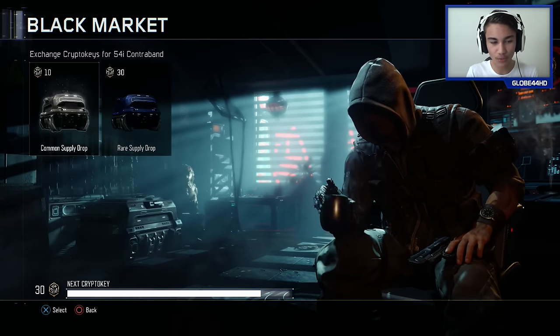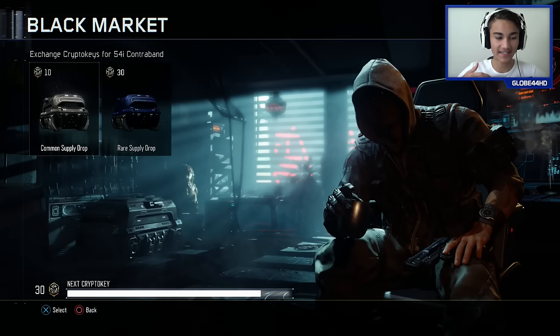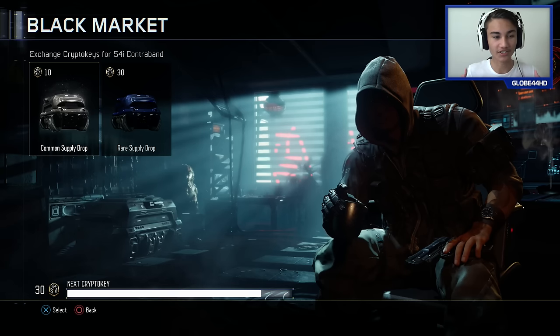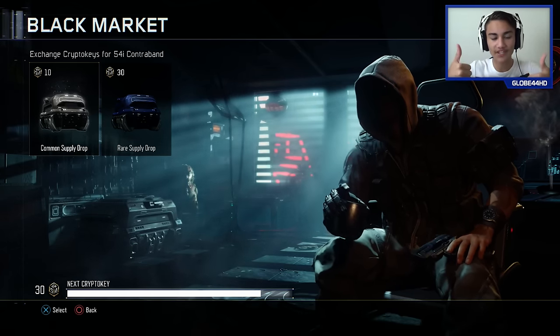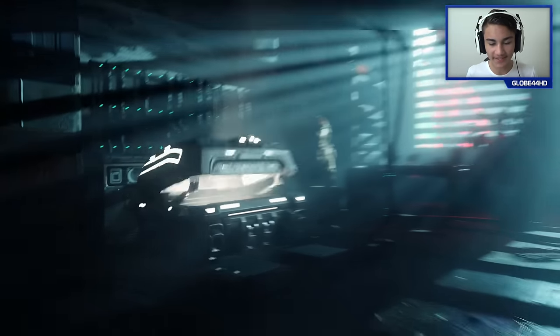Today I thought why not go ahead and open up three common supply drops, because most of you in the comment section told me some of you got really good stuff just by opening the common supply drops. If you want me to do a video showing you how to get these crypto keys super fast, let me know in the comment section down below. If you're enjoying, drop it a thumbs up for more of these.